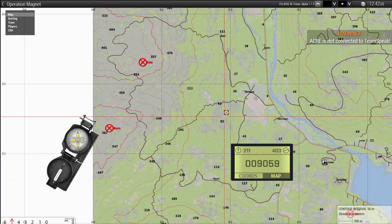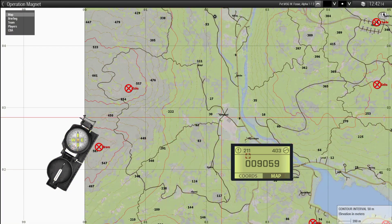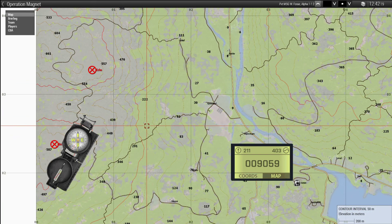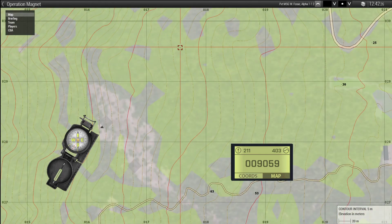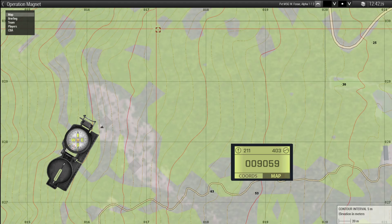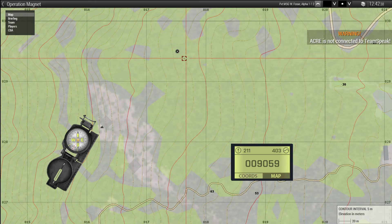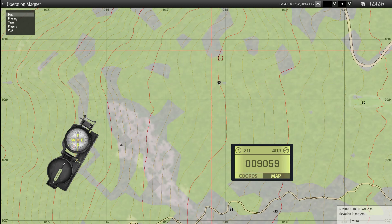So that's basically it. If you want to tell where you are, you're not going to say you are in this 1,000-meter square because that's a pretty large area. But if you would just say that you are at 017-029, everyone would understand that you are exactly there.